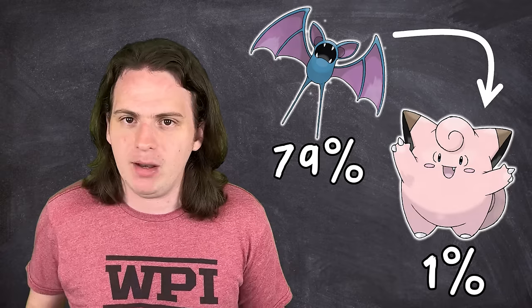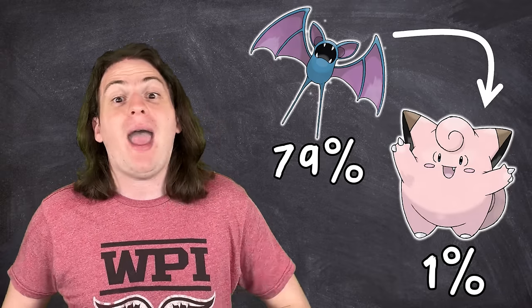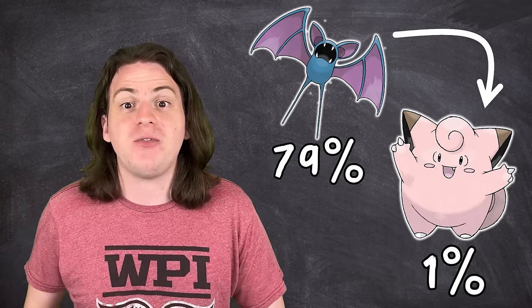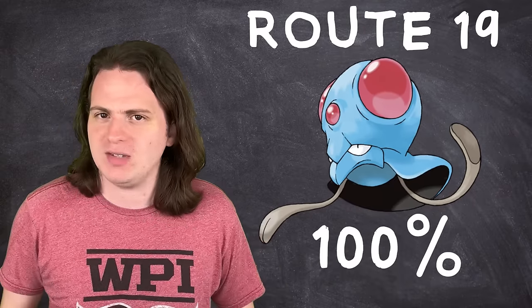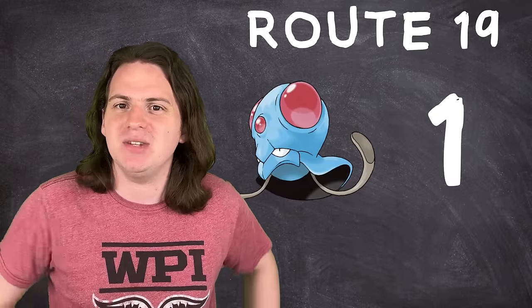For this video, we'll be searching for Pokémon from most common to least common, because it makes it easier to explain and increases the chance you'll happen upon a rarer Pokémon while searching for the more common ones — as opposed to finding two billion Pikachus while searching for a rare Electabuzz. We begin with Tentacool, which has a 100% spawn rate while surfing on Route 19, or really most water routes in the game. That means it will take exactly one encounter to find a Tentacool.